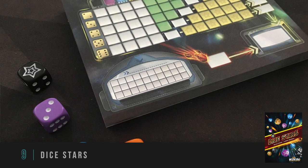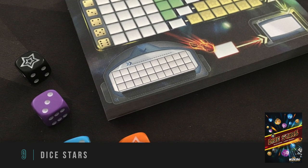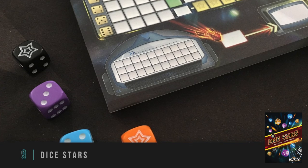My number 9 is Dice Stars. This one has a roll and write meets dice drafting kind of mechanism, in which you are populating a pool of dice and then drafting from those, taking those results and putting them on your board. When you roll dice, you can choose 1, 2, or 3 dice to add to the dice pool. And then if there were some dice left over in the pool from the previous player, those can be taken as well. You take all of the stars, or all of one color, or all of one face, and add them to your board.